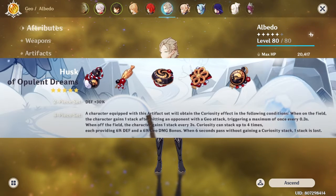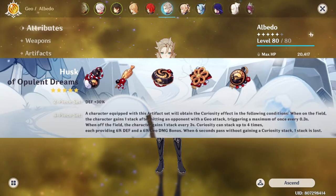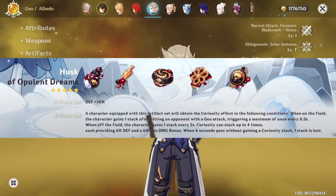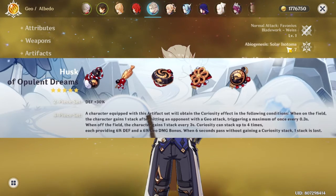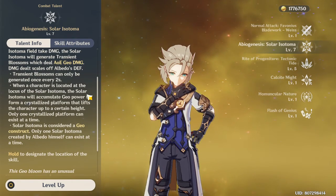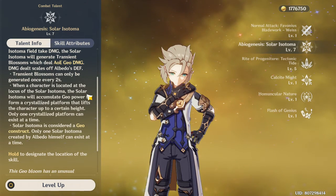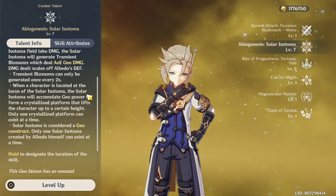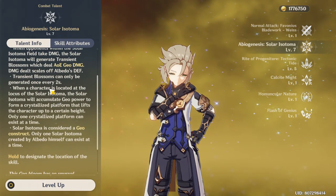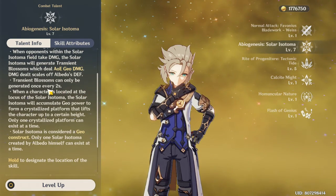It can stack up to 4 times, so you can have a maximum bonus of 24% defense and 24% Geo damage bonus. Regarding Albedo's elemental skill — the 4-piece set gives 1 stack every 3 seconds, but Albedo's elemental skill triggers every 2 seconds. As you can read here, transient blossoms can only be generated once every 2 seconds, so it's not always going to stack because it's 1 second off.